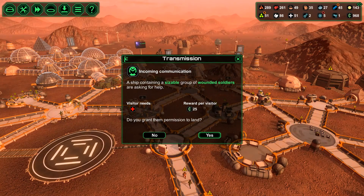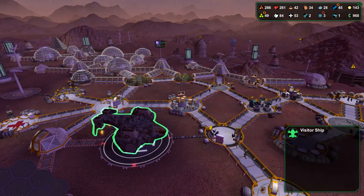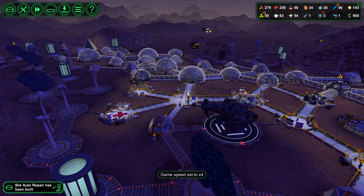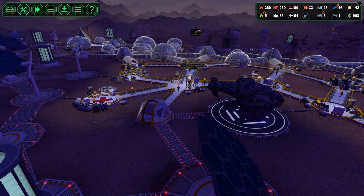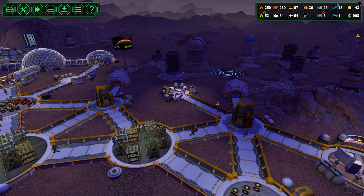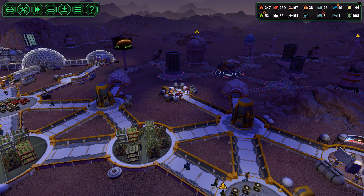Incoming transmission — wounded soldiers. You're more than welcome to come and visit. That will send lots of people towards my medical bay. Nine people, it looks like, will be sent into my medical base. I've got more than enough medical supplies to support them, which is good.